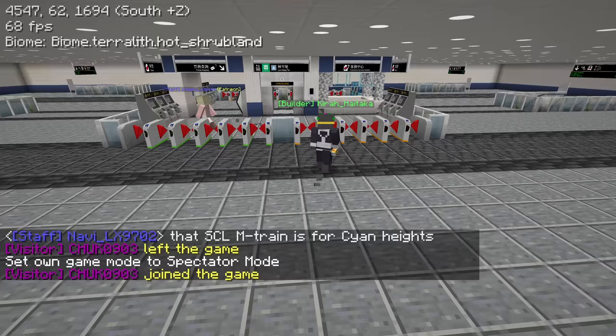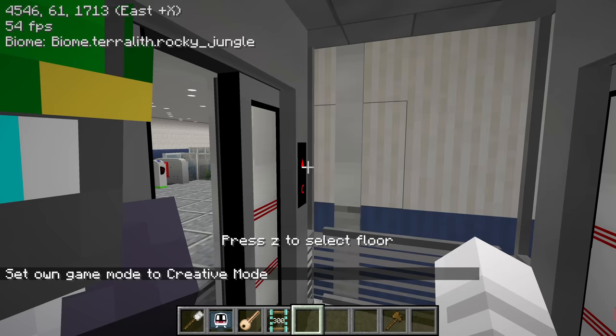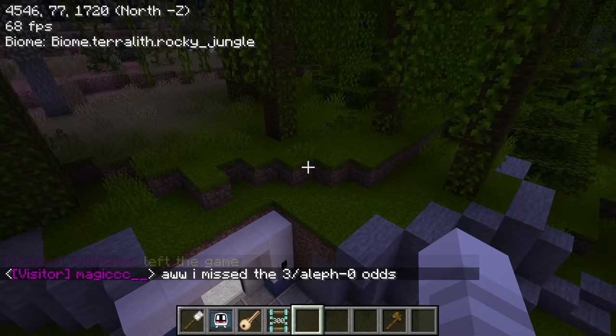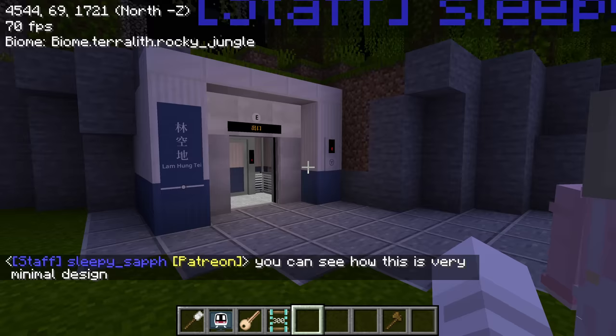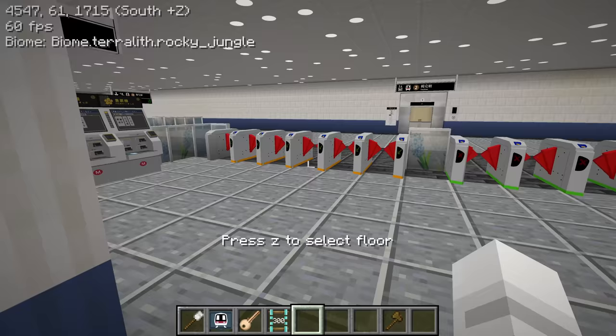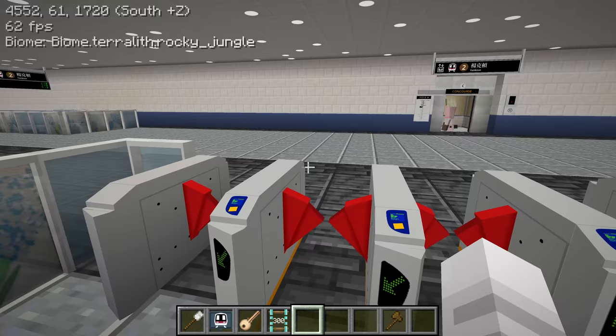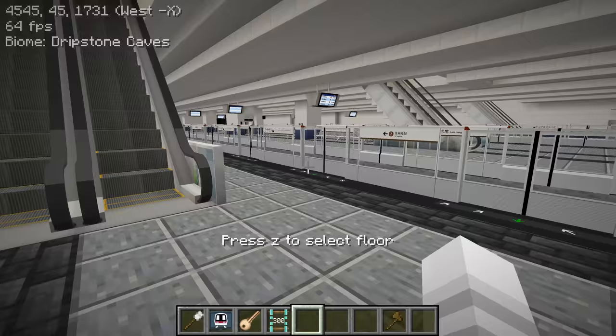I'm curious to see what's up here - yeah, makes sense why this is protected. Let's get back on. Oh, this goes up - this is the exit. Very secluded; if you're not looking for the station you're very likely to miss it. If I'm playing Race to Cyan Heights I don't know how I'm going to find this entrance - I might run around and miss the cliff entirely. We've got some MTR station decorations and ticket machines. Kira almost misses the lift but we're fine.